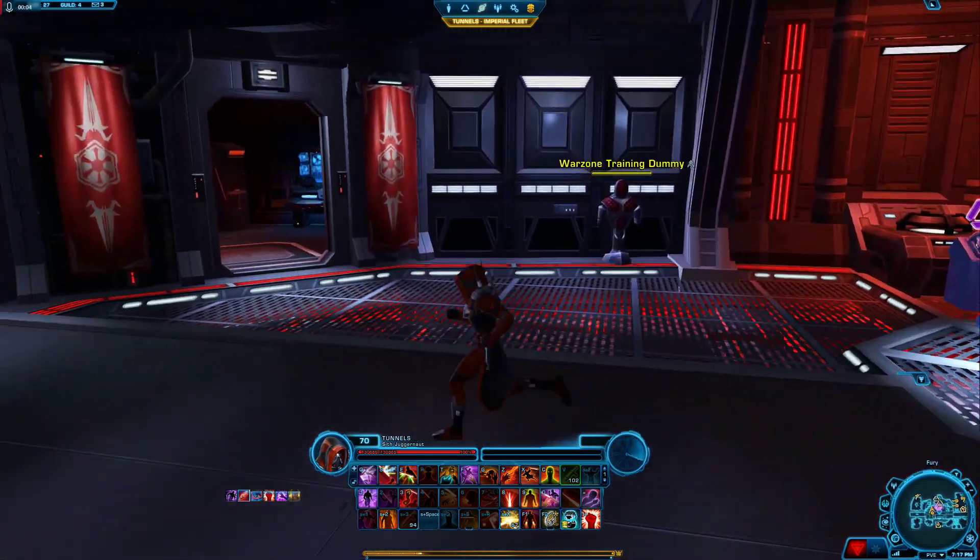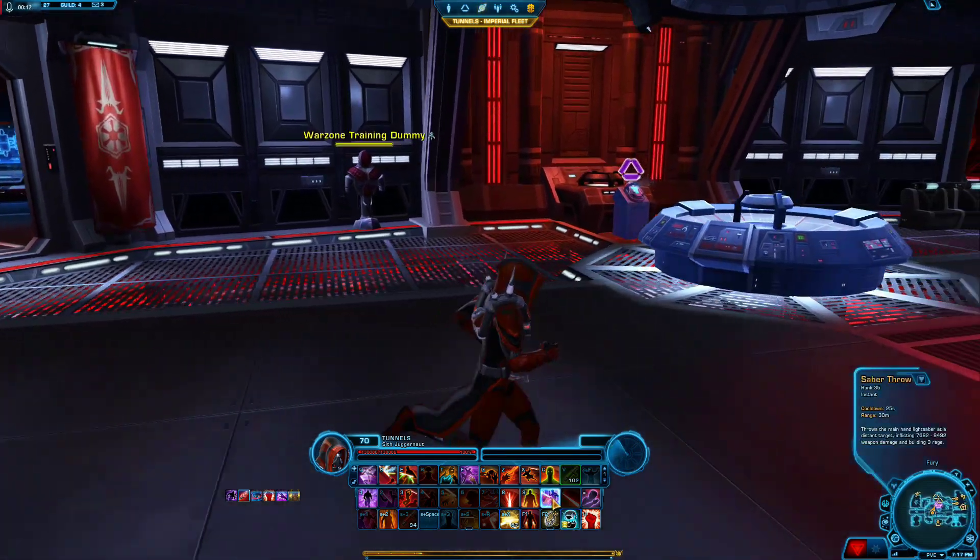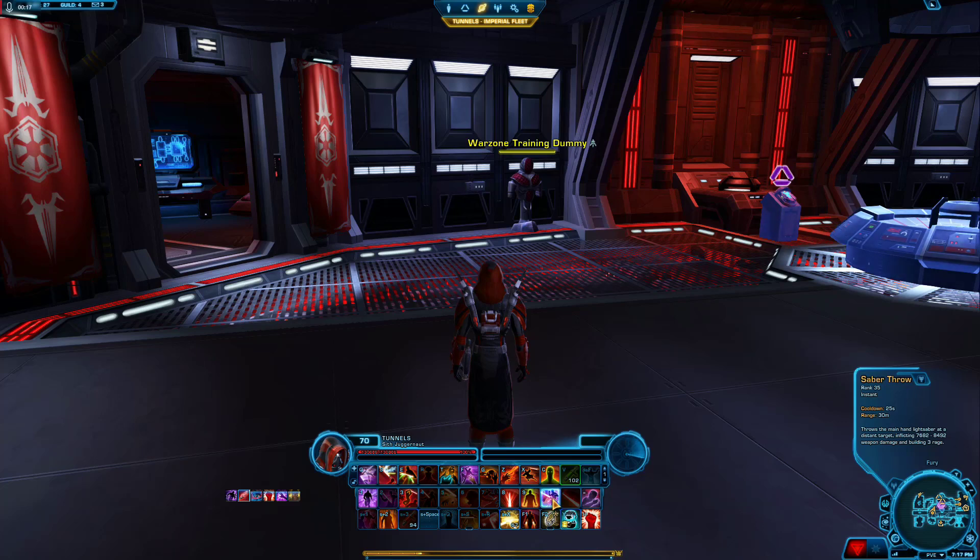I'm going to run through a rotation on the Warzone training dummy here. Start with Force Charge — you can start with a Saber Throw if you want, but just keep in mind that if another Vengeance Juggernaut is running at you and he leaps first, he's going to have CC immunity and damage reduction right on top of you, so it's often better to just enter with Force Charge to make sure you get the jump on him. So: Force Charge, free proc on your Hue, Ravage root the target, then apply your DoTs with Impale, Shatter, and Force Scream. Then pretend there are other players around and spread with Vengeful Slam.